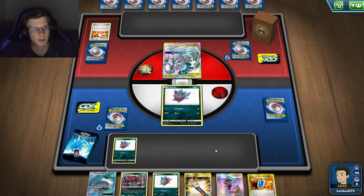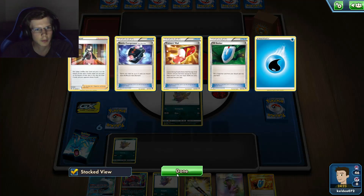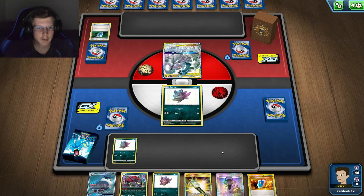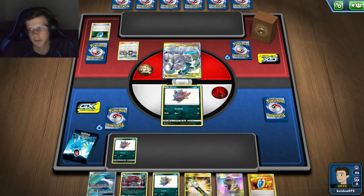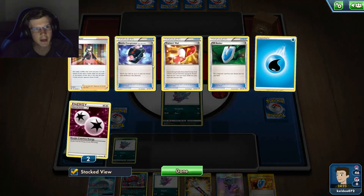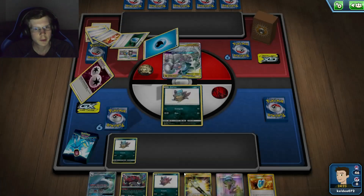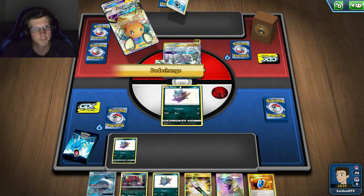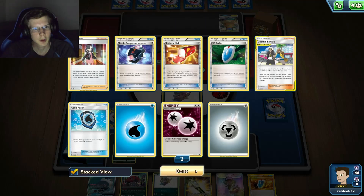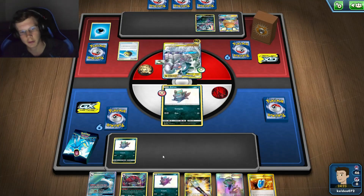He's going to Marnie my hand. OK, he used GX already — doesn't really matter. He's got a lot of different energy types so it's hard to tell exactly what he's running. He's using Aqua Patch... must be Milotic. ADP Milotic — interesting combo. I should get a Pyroar and that would be an easy win. I don't think he plays any special effects.